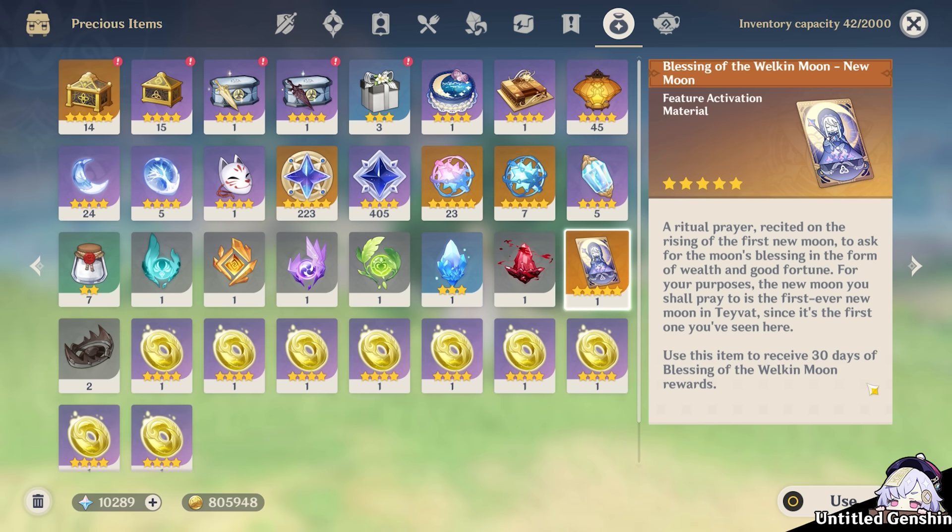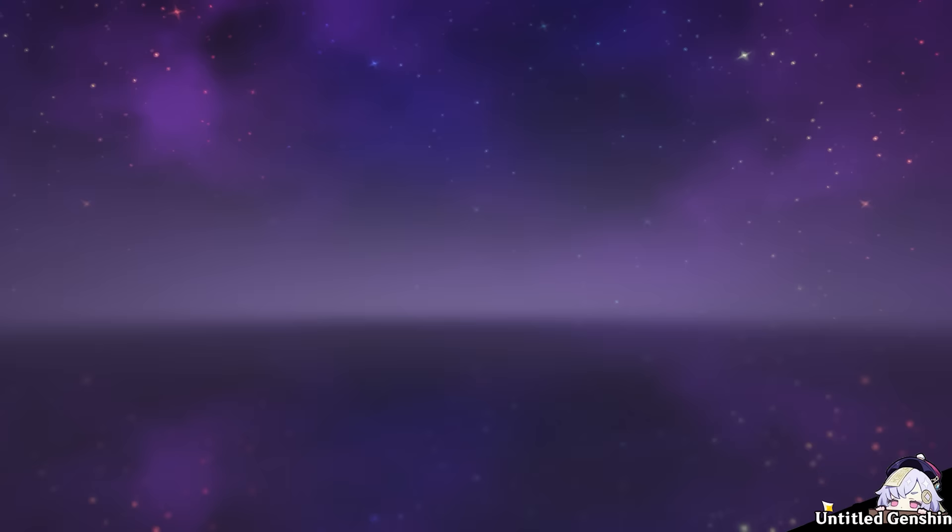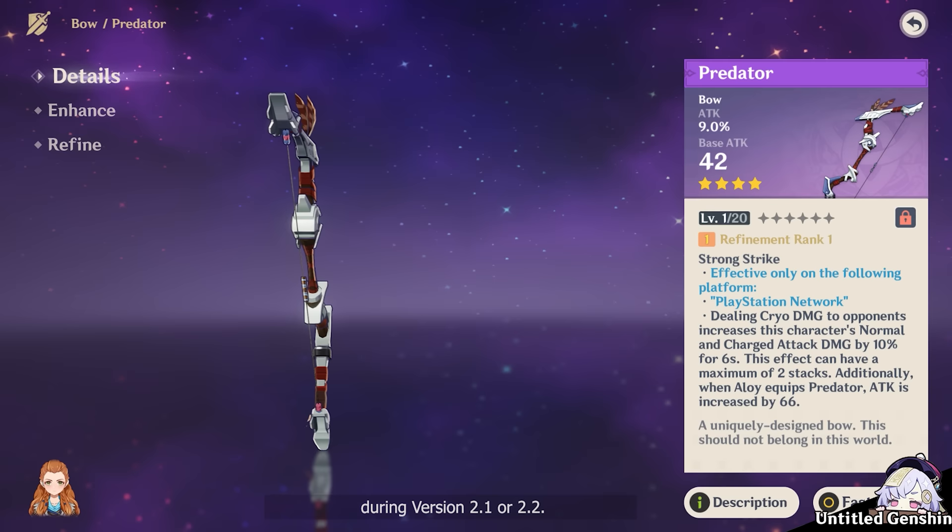Blessing of the Welkin Moon — this item can be obtained from limited-time web events to receive 30 days of Blessing of the Welkin Moon rewards when used. Predator Bow is only obtainable on PlayStation to those who log into Genshin Impact during version 2.1 or 2.2.